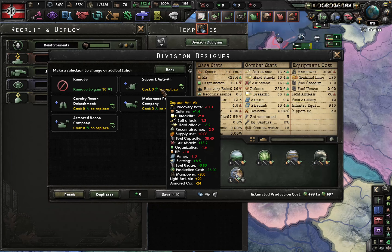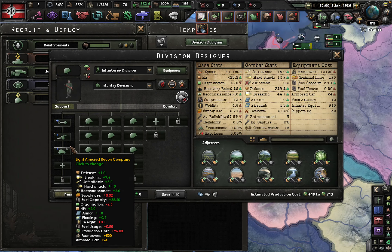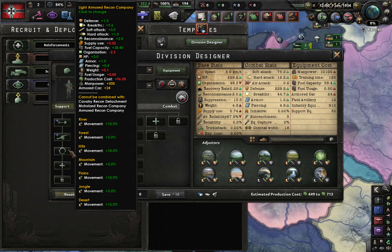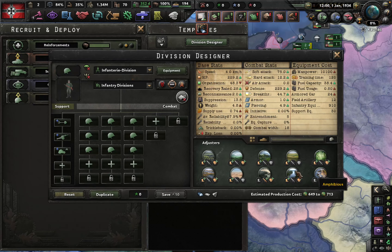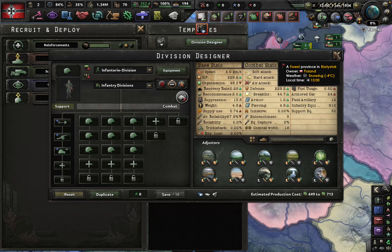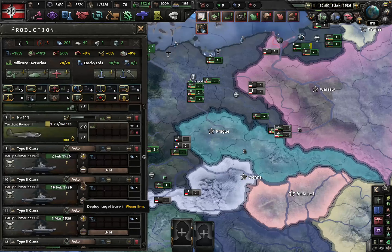That is doubling the amount of reconnaissance you'd get from the cavalry recon detachment. And having a recon company also gives you a ton of movement bonuses — plus 10% movement speed mostly across the board — which is really good.